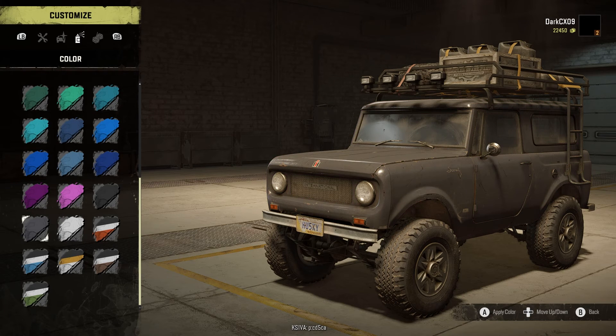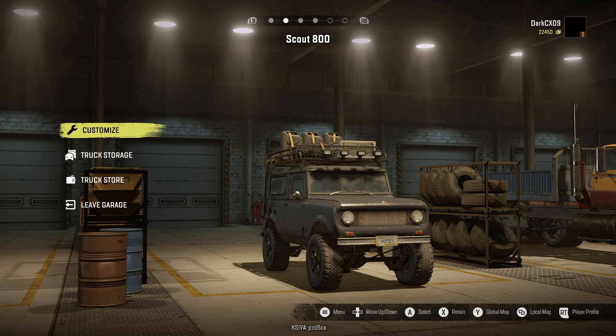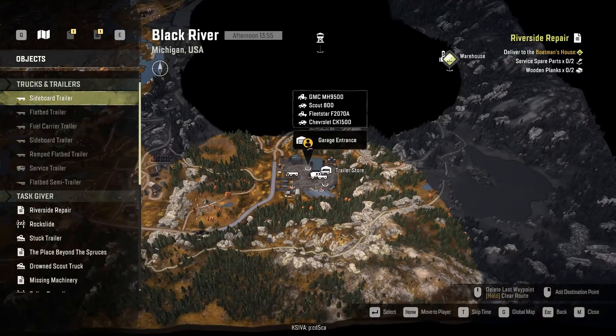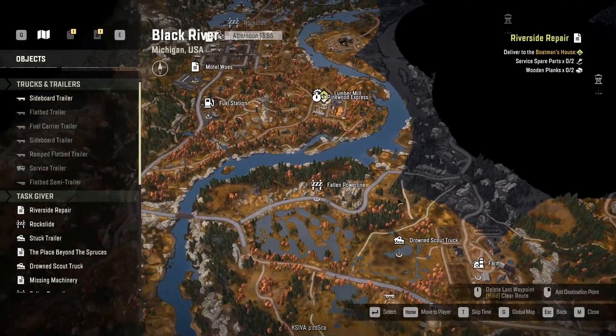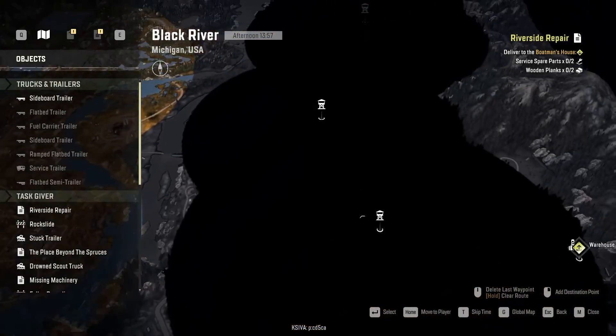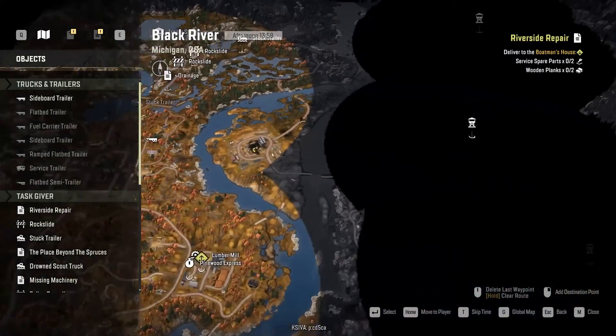Hmm, black or charcoal — I'm going to go with charcoal. So we've got our truck massed and set up. Let's check out the map and clear off everything we had from last time. We did talk about doing fallen power lines this episode, so let's take care of that. We might grab another one of these towers too if we have time.